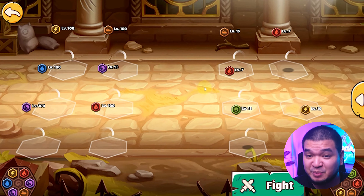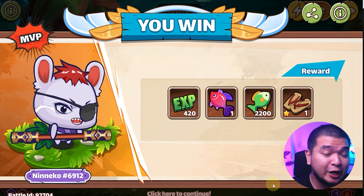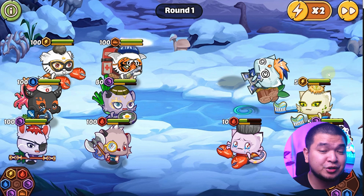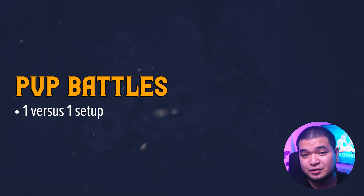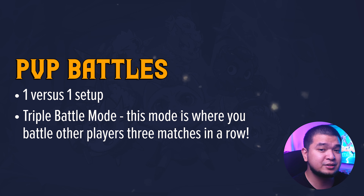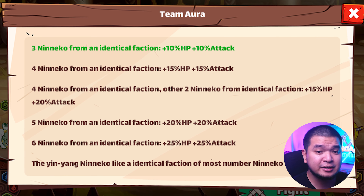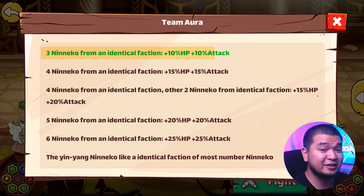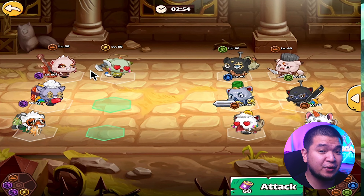Now that we've talked about PvE, it's time to tackle PvP. Same as PvE, battles in PvP for Niniko are automated, but it doesn't mean you leave your chance of winning to RNG alone. Properly positioning your Ninikos plays a crucial part in winning battles, as well as team compositions. PvP battles can be done in a 1v1 setup or a Triple Battle mode where you battle other players in three matches in a row.